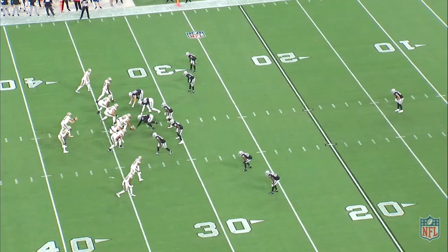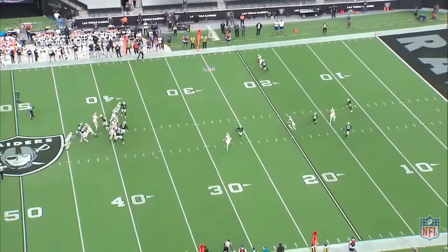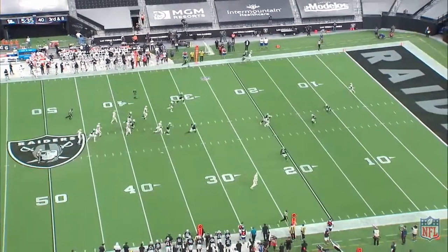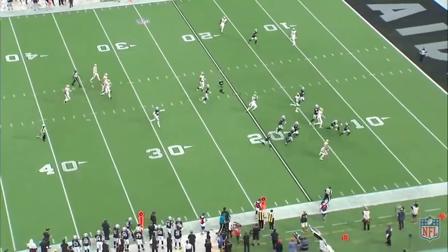The drag and dig combination creates a high-low read. The vertical route is designed as a clear out, with the intention of pulling as many deep players with it as possible. As a result, the vertical route can change based on the coverage of the defense.